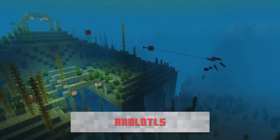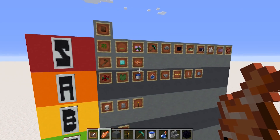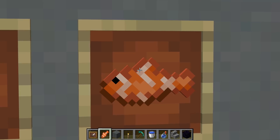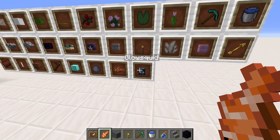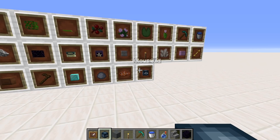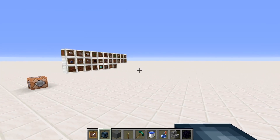The axolotl is 100% going in the top tier — not only is it absolutely adorable, but it's going to help me fight drowned. Drowned are the bane of my life; as soon as I touch the water I'm surrounded by them. So if I can get a squad of these guys following me, then yeah, 100% I'm all for it. And as far as I'm concerned, that is the only aquatic mob introduced in this update — because the glow squid just doesn't even exist to me.